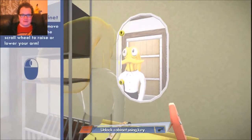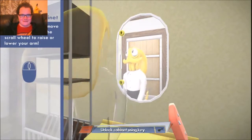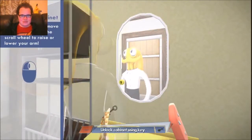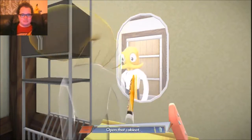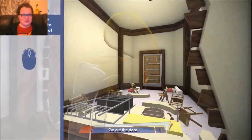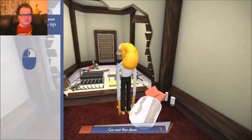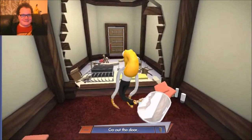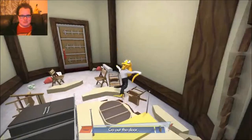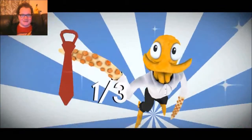Come on now, Octodad, you can do it, I know you can do it. Hey, open the cabinet — whoa, goodbye cabinet tower. Middle mouse button over space bar to switch. On the right mouse button it will gradually lift your right leg. Left mouse button will gradually lift your — this is actually so strange. I got my tie.